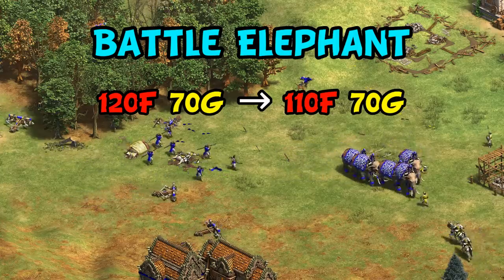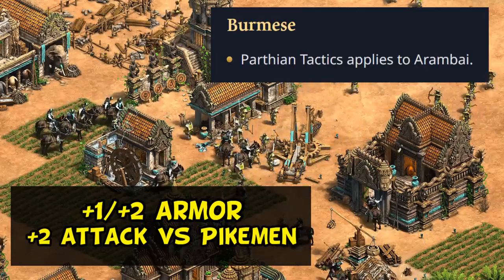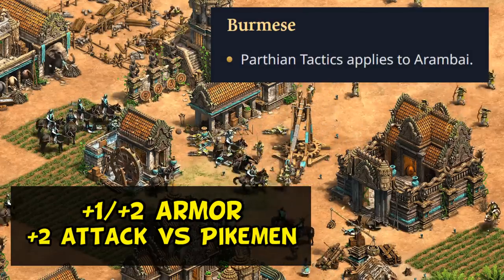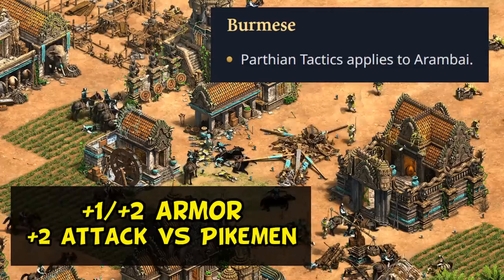Moving on to the civ-specific balance changes, starting with the Burmese who have a single change: Parthian Tactics now applies to the Ratha. This not only gives them more armor but also bonus damage against pikes, so it's a pretty notable buff in the late game for that unit in particular.